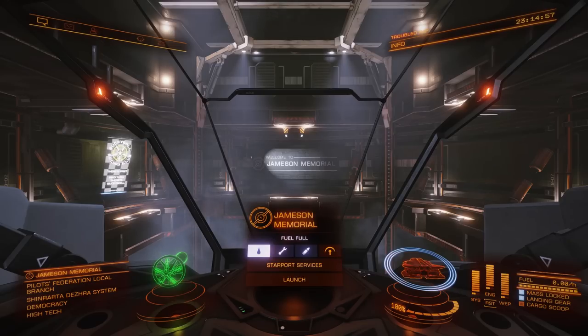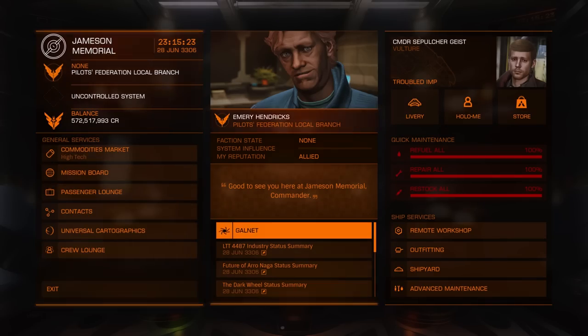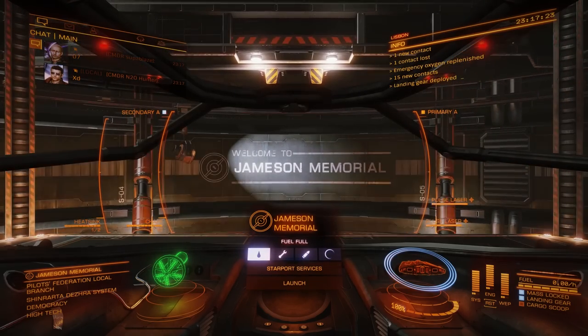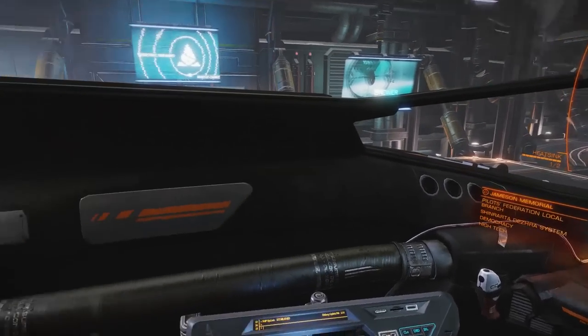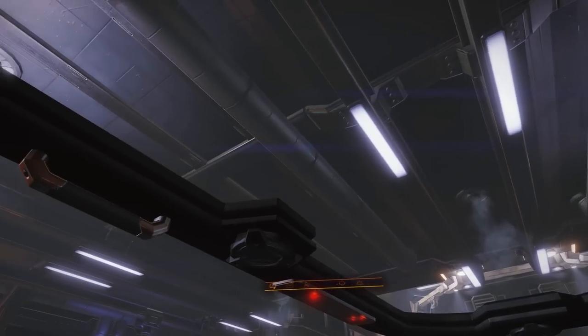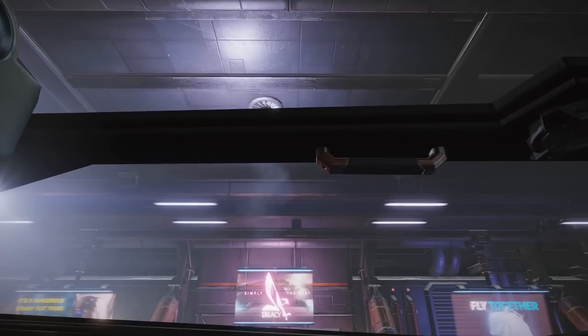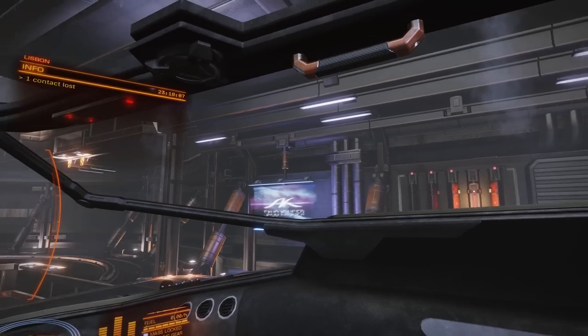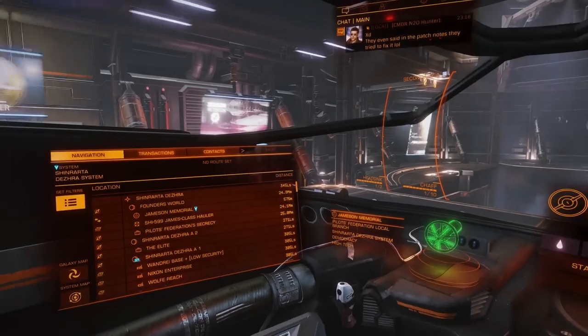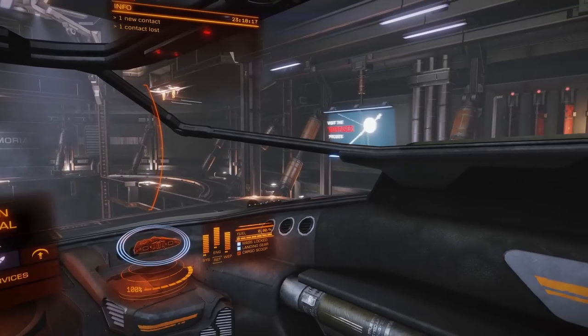The very first lesson I want to give you is: don't be afraid — it's going to be okay. Here's my Sidewinder, Lisbon — the pocket rocket, named after Lisbon from the TV show 'The Mentalist.' You're going to start out in something like this. It's actually a very adorable little ship and you can do a lot with a Sidewinder. Don't feel like you have garbage just because you're starting out in one — this is a spaceship, the product of centuries of human ingenuity. It can survive high temperatures, radiation, and extreme gravity.